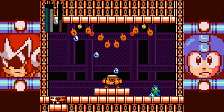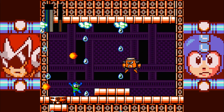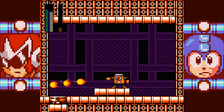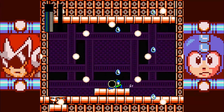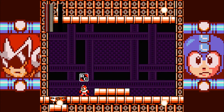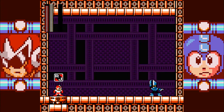Why does he keep going into the line of fire? He keeps going into where he'll be damaged. Like, right there, he could have just stayed on the other side. Who are we going up against next? Dagger Man — that means Magic Missile.